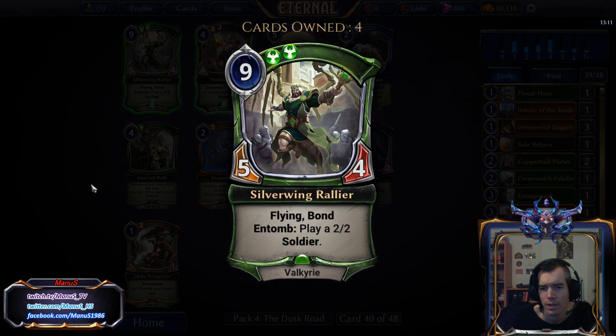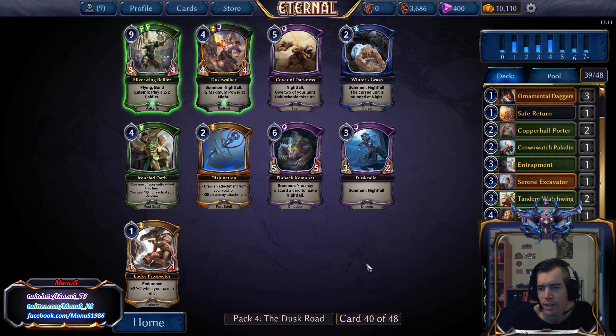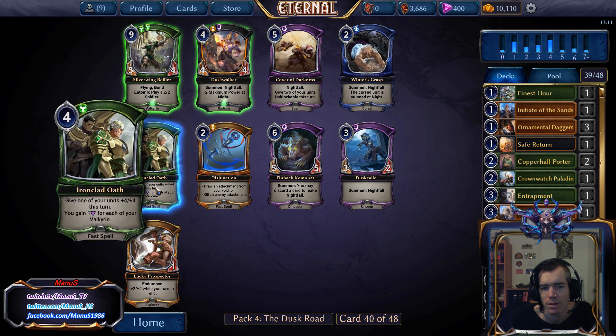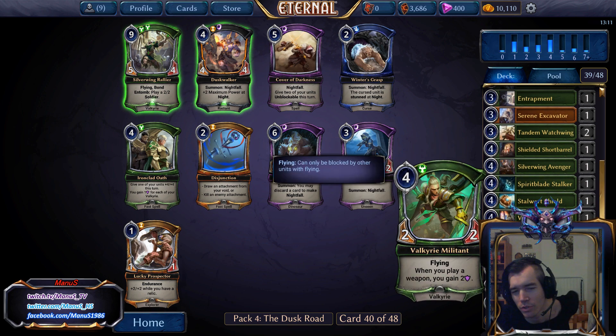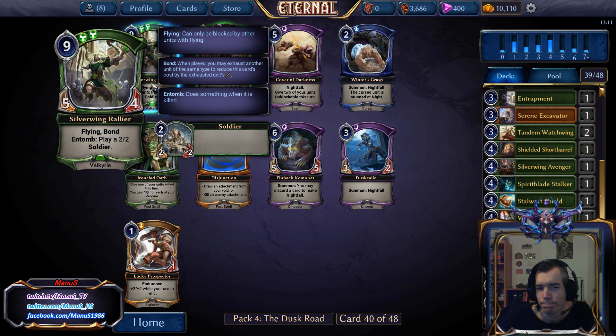Here we have Silverwing Rallier. I have a bunch of Valkyries to bond him out, but he's pretty so-so. This is another option — we lack some removal-type stuff, but we have a bunch of weapons. This deck is gonna be mostly Mono Justice, actually. I think this is probably good enough to play — it's a big flyer with some decent upside.